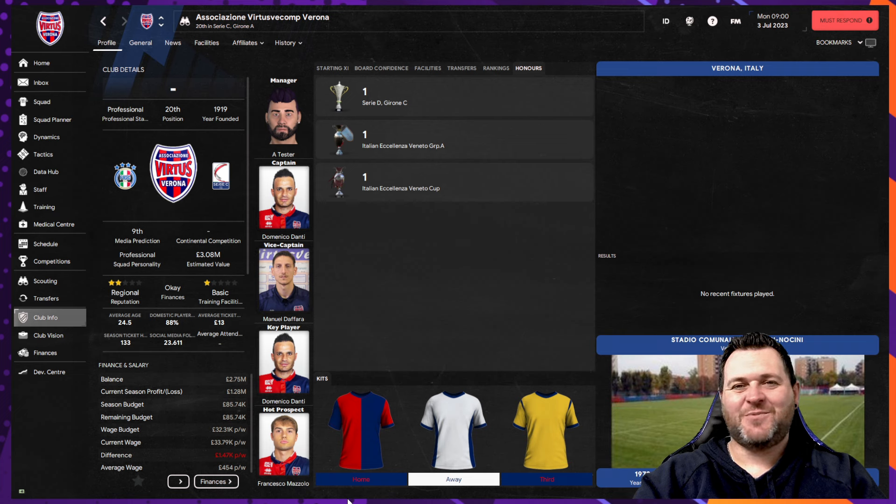For the final team on this list we are off to Italy and this is Serie C with Virtus Verona. They are the third biggest team in Verona and they only turned professional in 2013. The unique thing about Virtus Verona is that the chairman is not only the chairman — he is actually the club manager in real life. So if you take on this challenge you're going to be judged by not only a person who knows how to run the football club, but also knows how to do your job too. They play their home games at the Stadio Communale Gavanin Nocini which holds around 1,500 people.